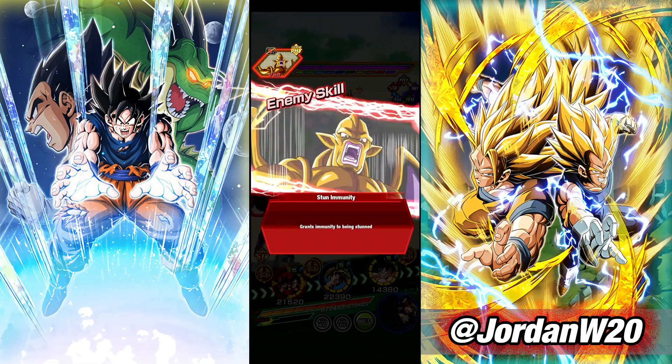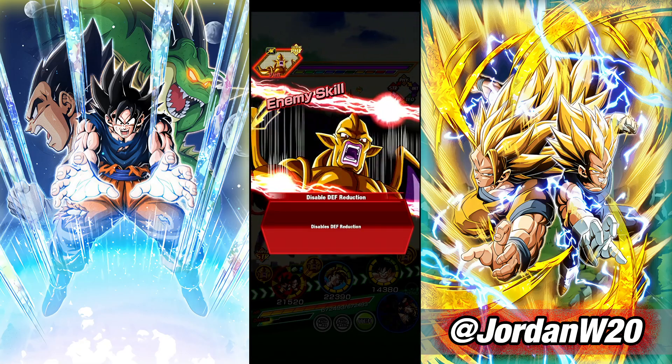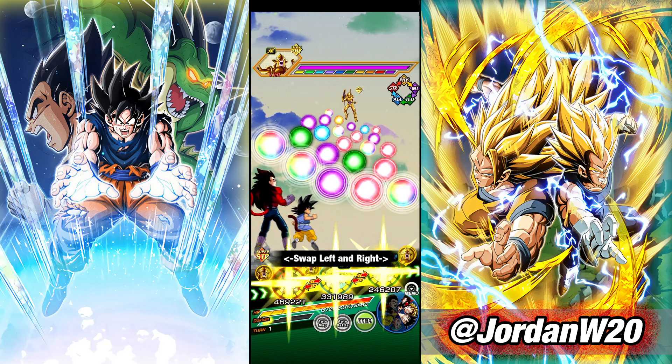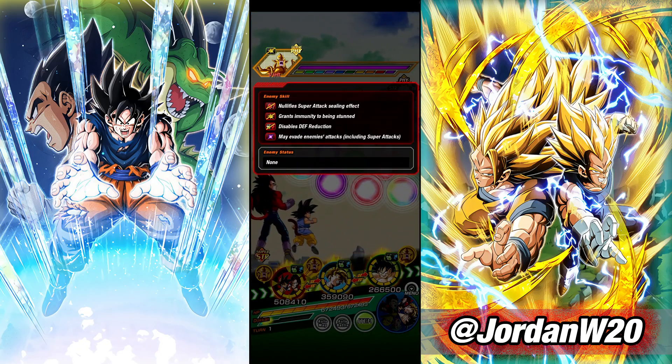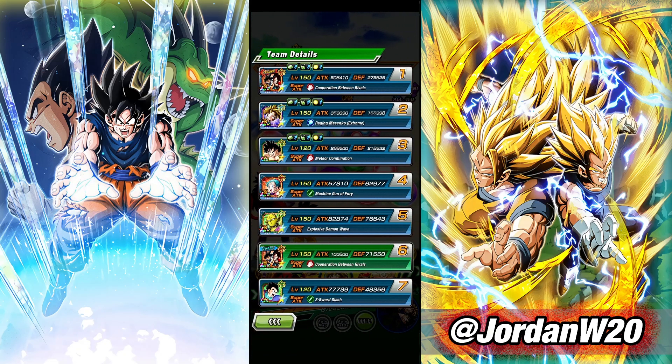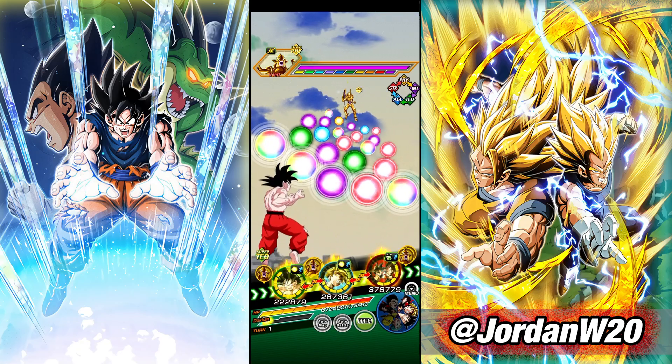We're hopping into the fight here against Nova Shinran. Nova Shinran is only one phase — it is just him. Just like we read in the event info, he is not immune to attack lowering. We have several attack-lowering characters: Gohan, this Goku, and Orange Piccolo. All three of these characters do lower attacks, so that's what we're going to play around here.